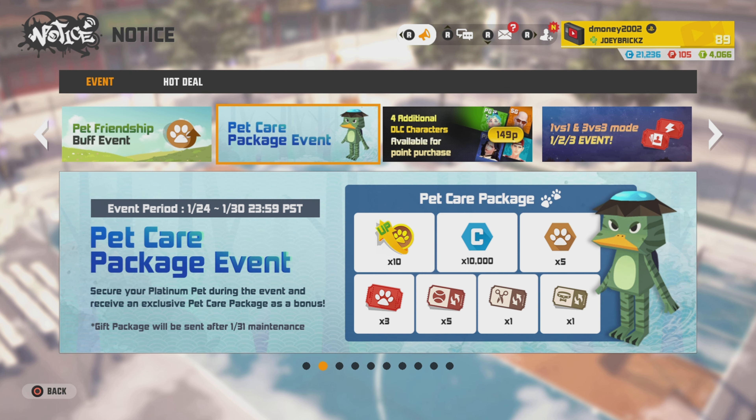Next event is the Pet Care Package Event. This event is very straightforward — you need to obtain one Platinum Pet. Once you obtain a Platinum Pet, you will receive those rewards shown on the screen on the January 31st update. And if you're wondering what that pet is right there, that is the Brown Kappa. I do have that pet and I'll show you what's on it.